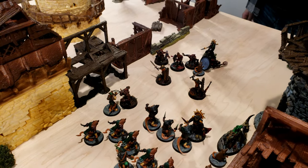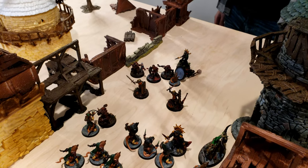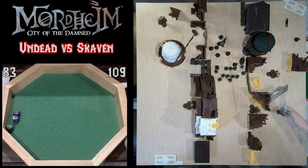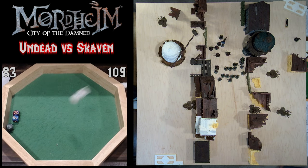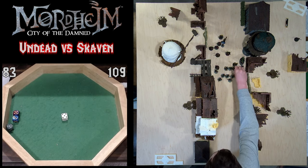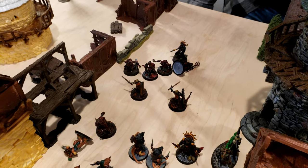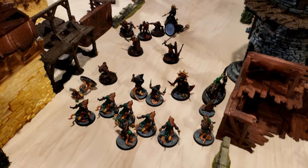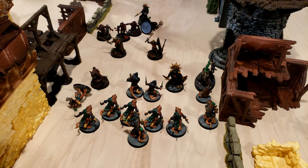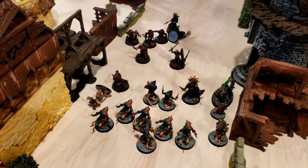The only ranged attack is from the Necromancer with her bow, who unfortunately misses the shot after a Dreg steps in the way of the arrow. With the charges, the Vampire dispatches the Skaven, the Giant Rat is defeated, and another Skaven is knocked down by one of the Ghouls. The Dire Wolf and the Giant Rat continue to fight ineffectively.